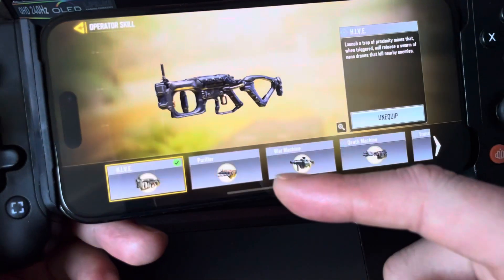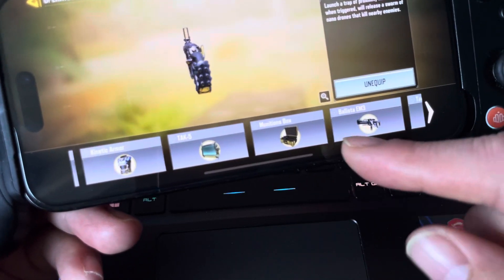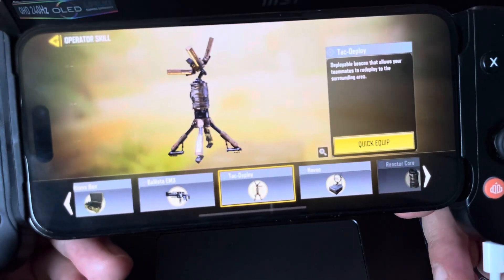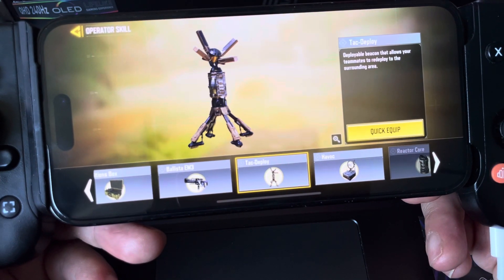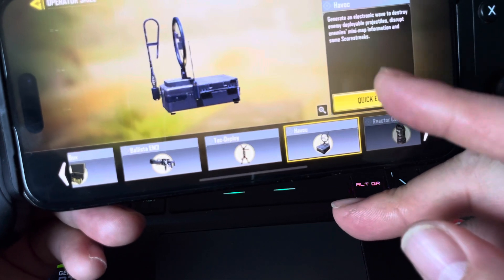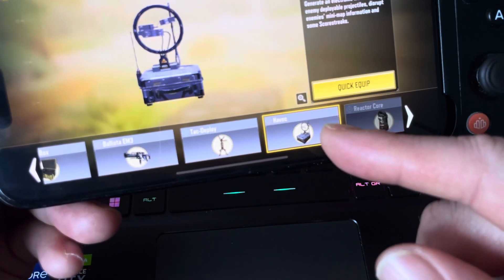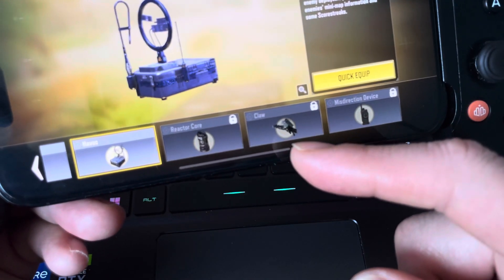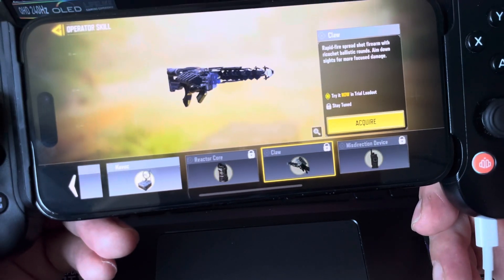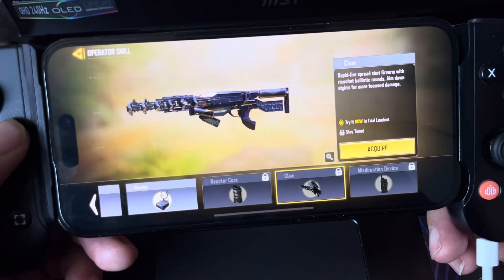I really want to see what this claw thing is — is this a new weapon? Tactic Deploy: a deployable beacon that allows your teammates to redeploy to the surrounding area. That sounds cool. Havoc: grenades generate an electronic wave to destroy enemy deployable projects, disrupt enemies' minimap information and some scorestreaks. That sounds interesting. And then this is the claw thing — this is what that guy was using. It says rapid fire spread shot, a firearm with ricochet ballistic rounds — aim down sights for more focused damage.